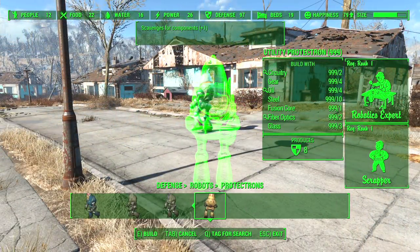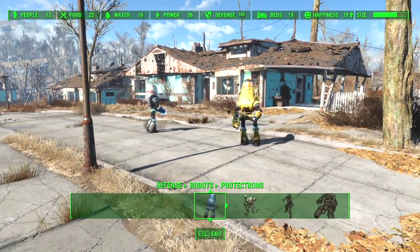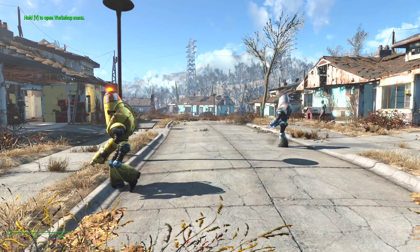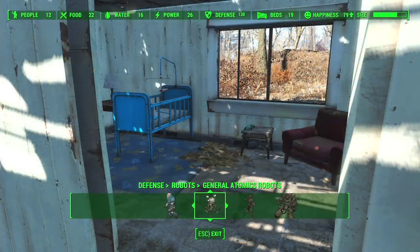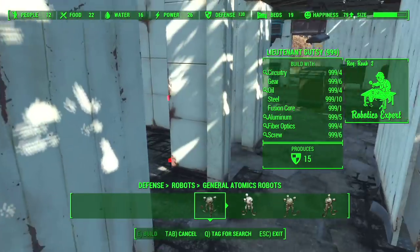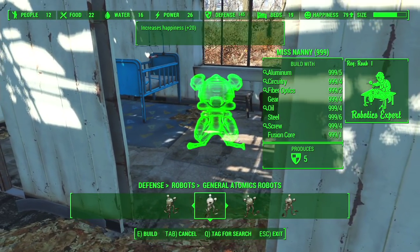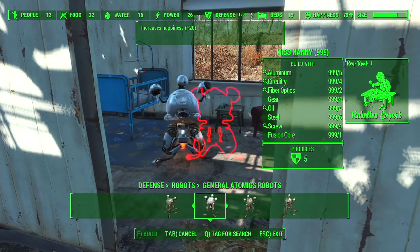There is a Utility Protectron that will actually scavenge for components for you, and there is even a robot that will collect food and water for you, but you need to do a little quest beforehand. I've not done that yet, so I've not unlocked it — I will leave that as a little surprise for you. It works the same way for the General Atomic Robots. You can have your Lieutenant Gutsies as a guard — they're pretty damn tough. Or you can have a Miss Nanny that will look after your settlers and increase the happiness of your settlers.